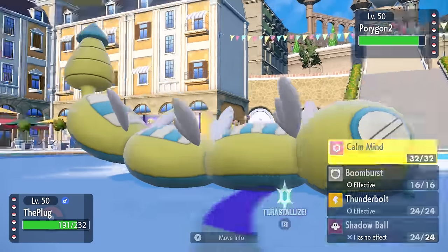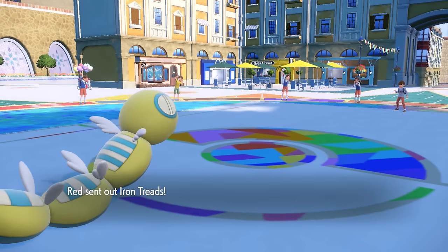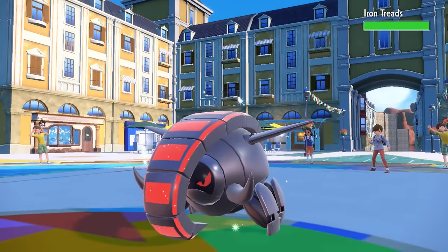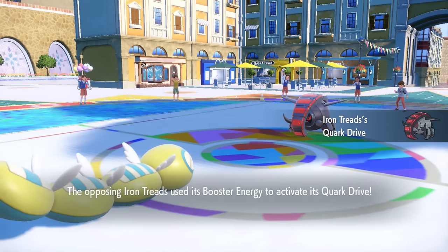I go for a Calm Mind — this is a Throat Spray set with Boom Burst and Calm Mind setup. As they switch out, they go right into Iron Treads, which is exactly the one guy I was hoping they wouldn't bring. Iron Treads comes in and I imagine they want a Rapid Spin. I do have a spin blocker in the form of the Ghost-type Decidueye in the back, but if I come in on a Rapid Spin, they probably have coverage I can't handle in return.